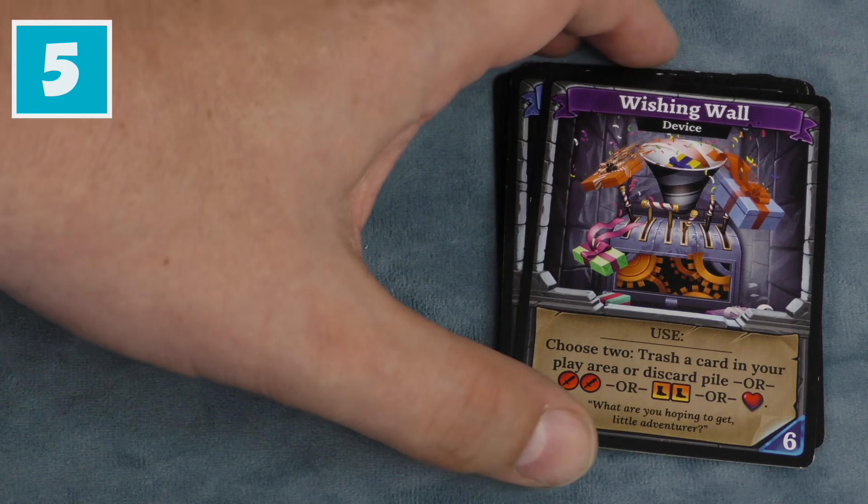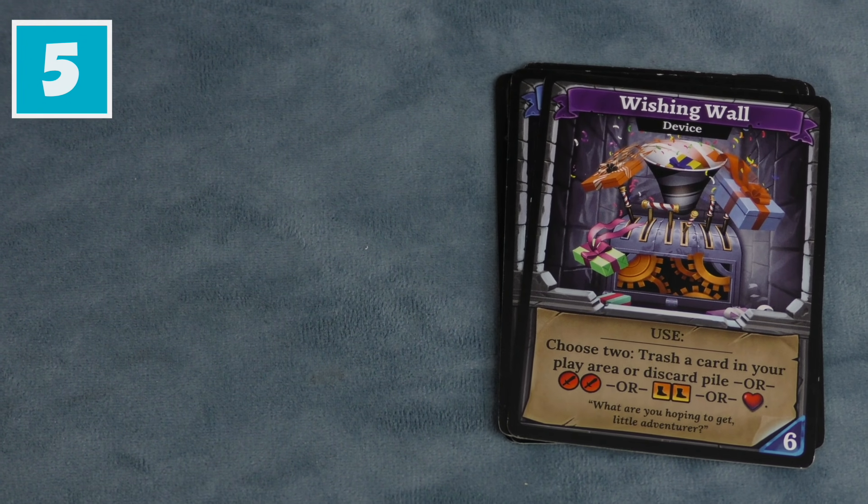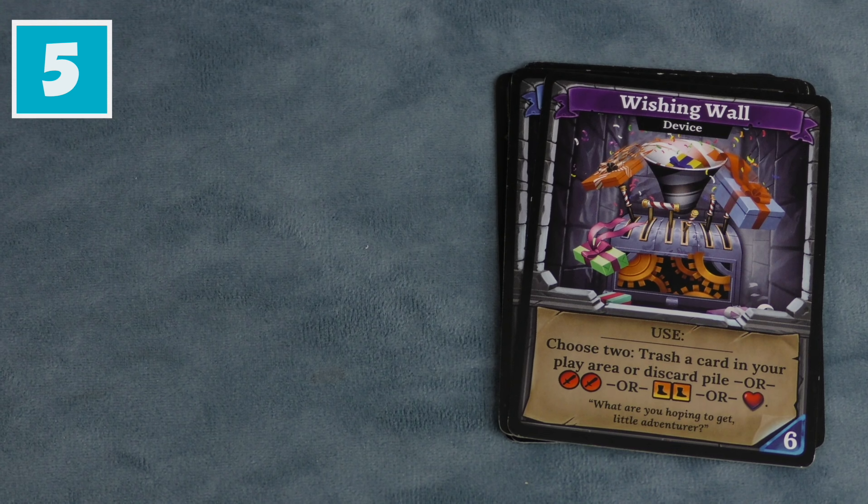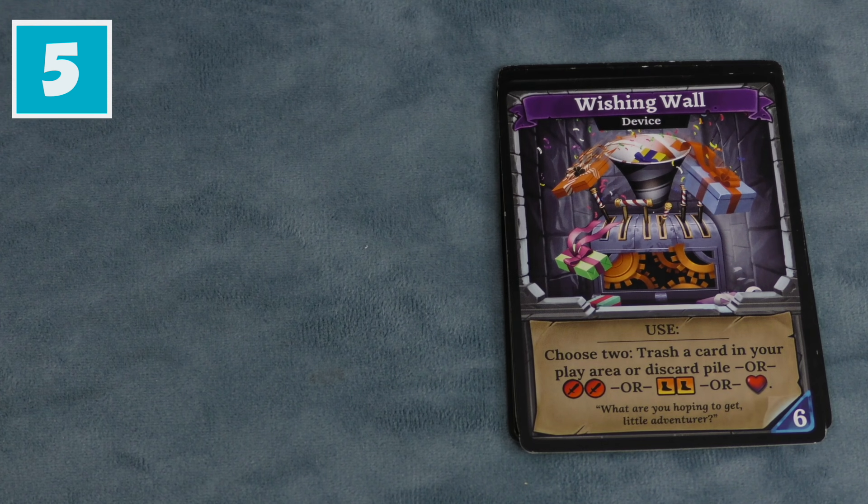Number five, I think, is a promo card: the Wishing Well. It's a choose card, and if you know me at all, you know I like these. You choose two of the following: trash a card in your play area or discard pile, two fight, two move, or heal one. To be able to do that twice is a very, very handy thing to have. I like it a lot.